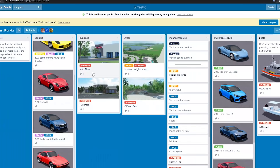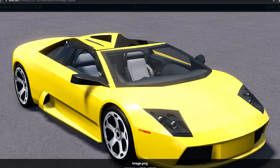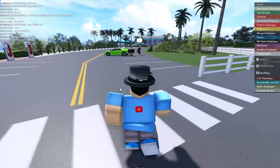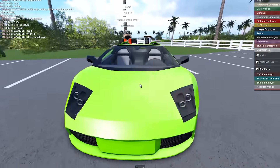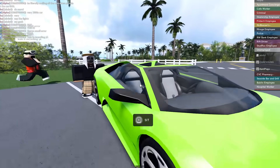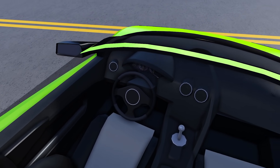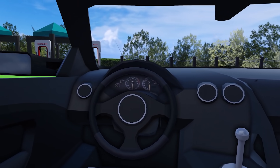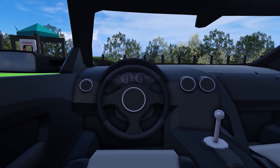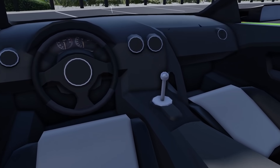Now it's getting exciting! We've got the 2003 Lamborghini Murciélago Roadster. As you can see in-game it looks really nice - not the most detailed thing in the world, but it has an interior! This is the first interior we have on a car in Southwest Florida and it's pretty cool.